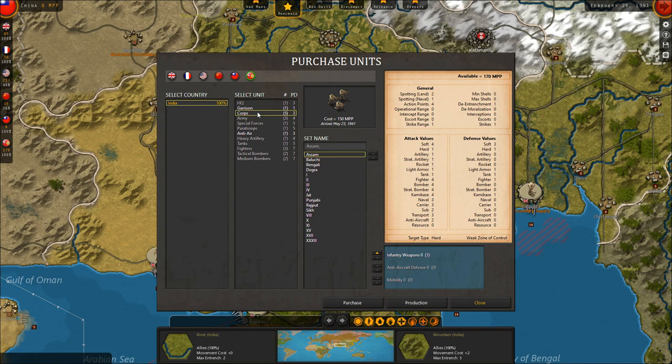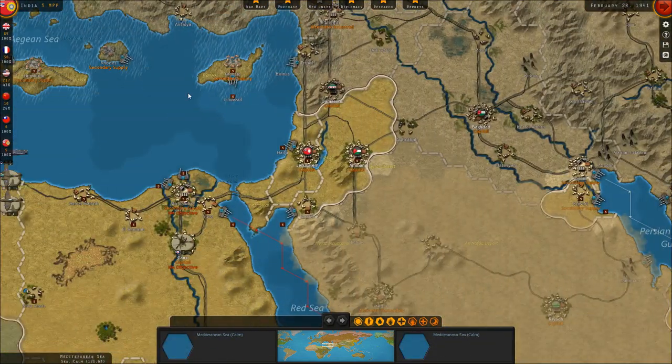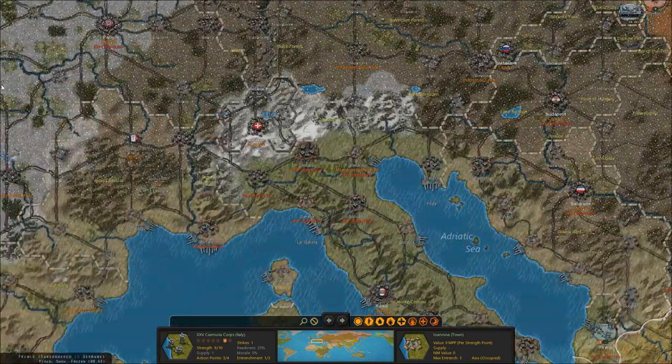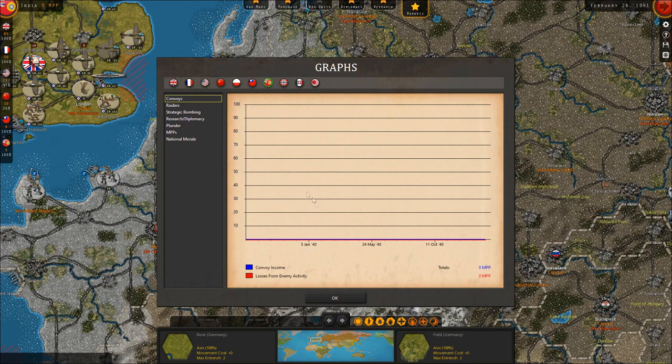Indian troops can be researched with a corps at infantry level one. By the way, if you hear thunder or static, I apologize — I am recording in the midst of a thunderstorm! The Greek front is largely still static. I really would like those Ionian troops to run out of supply next turn so we can rush and destroy them. Looking at the reports and national morale graphs, Italian national morale has taken some hits and is down to 81.